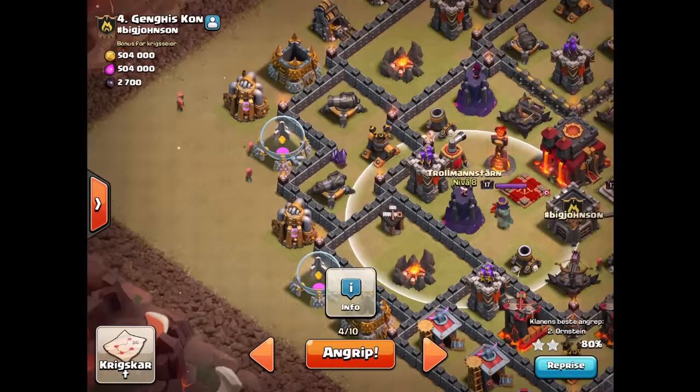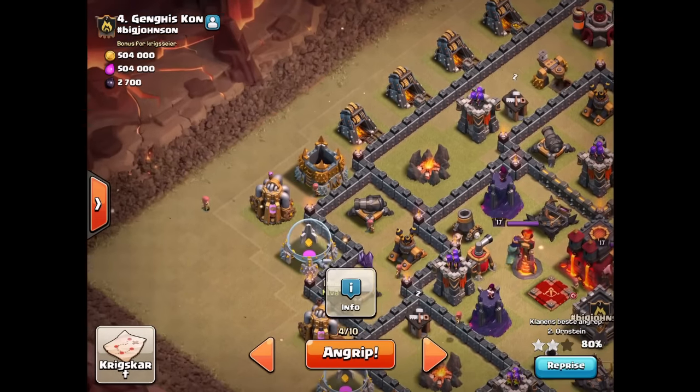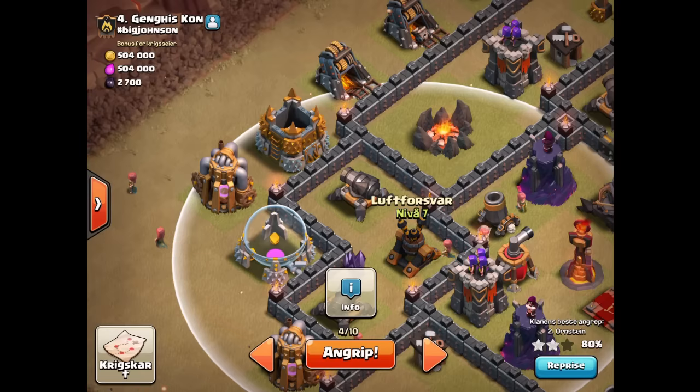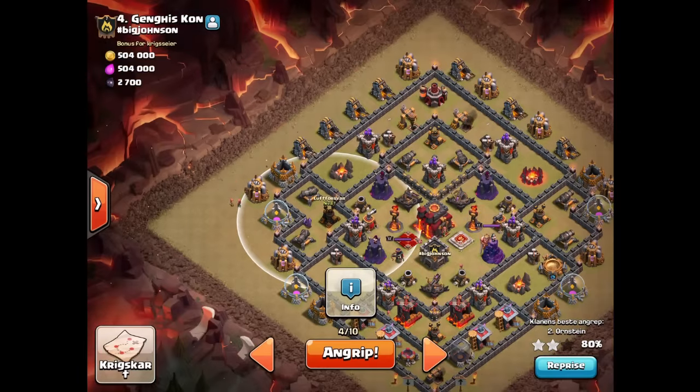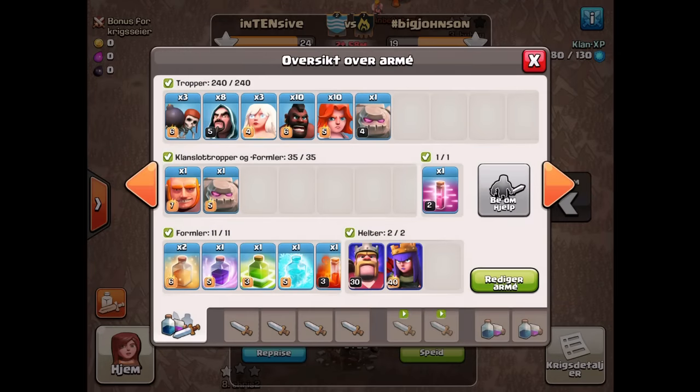Valks had a huge buff, and I've got a freeze to help out as well — probably going to drop it to try and cover the Queen, inferno tower, wizard tower, and maybe the archer tower. There are some Teslas there too so I might be able to freeze those. Golem placement: I'm going straight in at nine o'clock, one golem on each cannon, a couple of wizards to funnel, with a jump spell straight over that air defense to get in. It's a level three jump so it'll last a while.